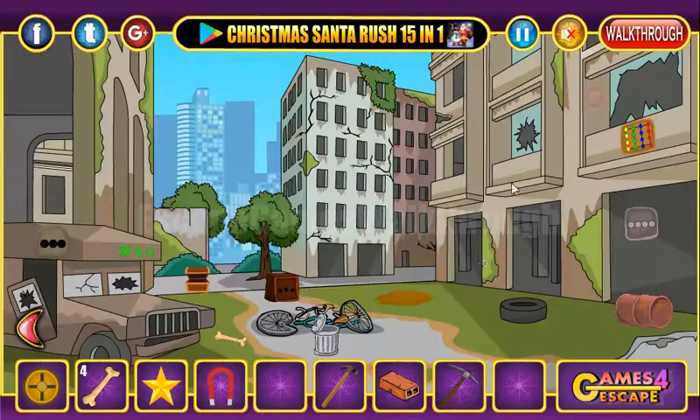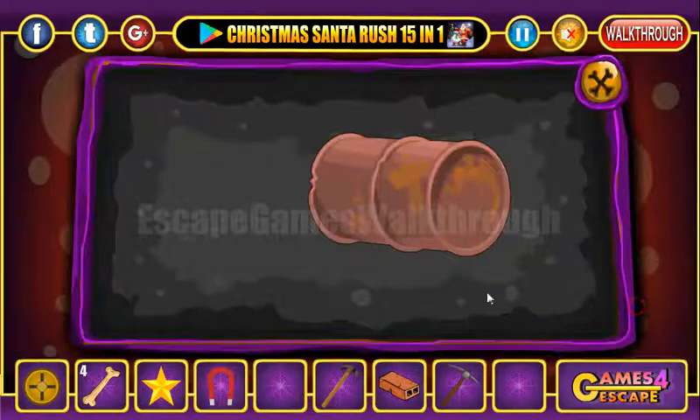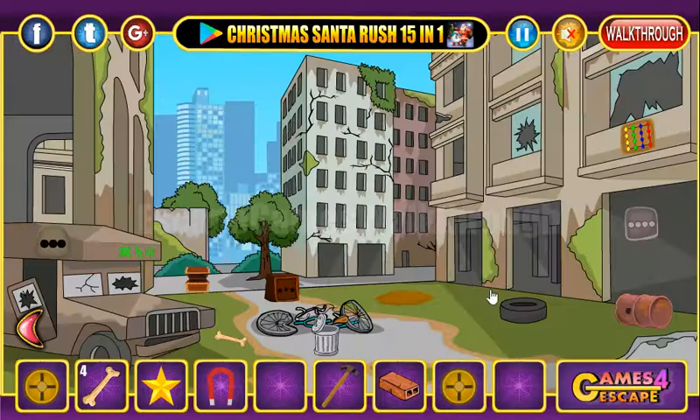Now here's a hammer. What else can we have? Here's a barrel, and we can break it with a pickaxe. We have to get another token.